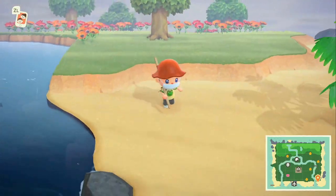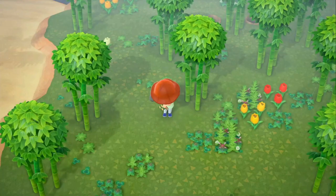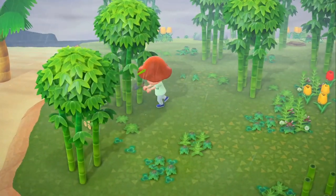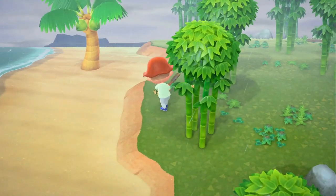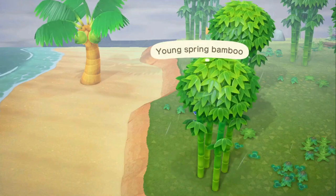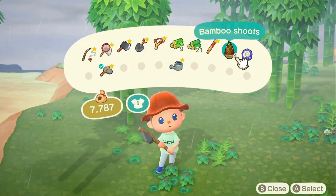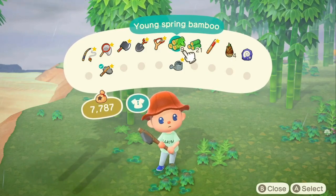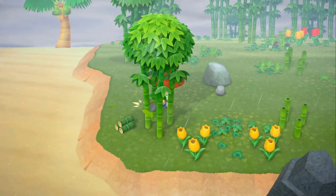The next two steps can be done in any order. You need to go on a minimum of three island tours using Nook Miles tickets, which are only accessible starting your second day on the island once you have unlocked the airport. On those islands there will be different islanders that you can talk to — one per tour — and if you'd like to, you can ask them to come live with you. You're going to need to select three islanders, particularly ones that you enjoy, because they will stay for a while once they have moved in.